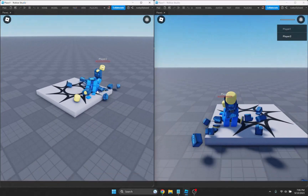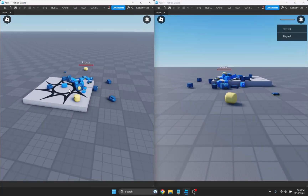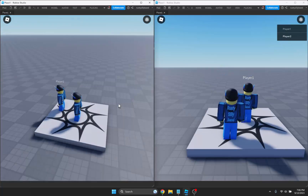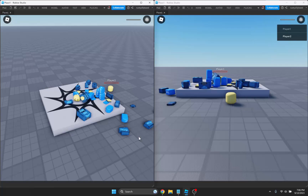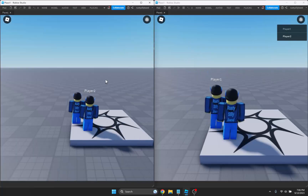Joining the game, let's see if it'll work. Whenever we touch another player's humanoid root part, you can see that we both die. Now that is unfortunate, but let's get into the 10 minute game.